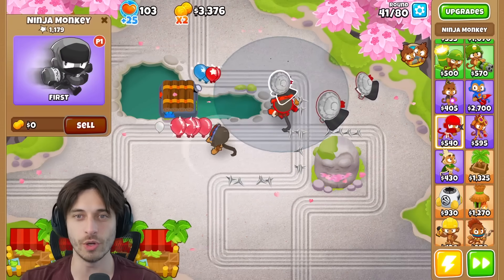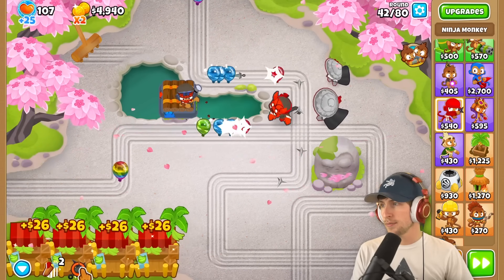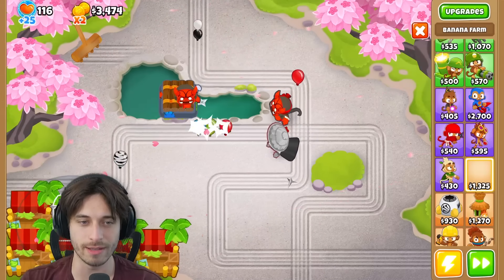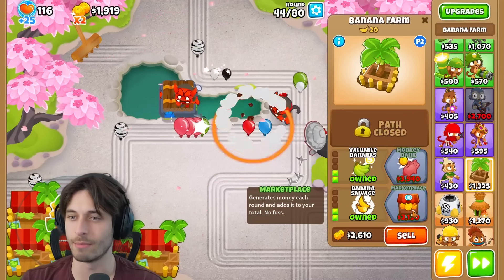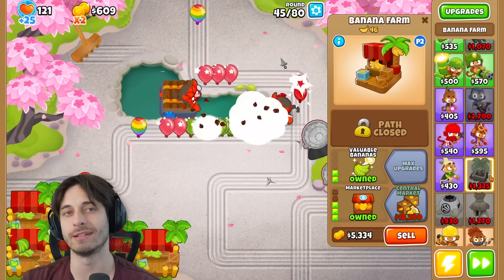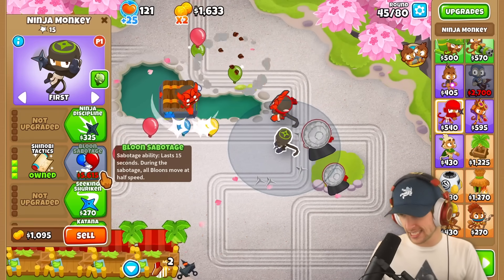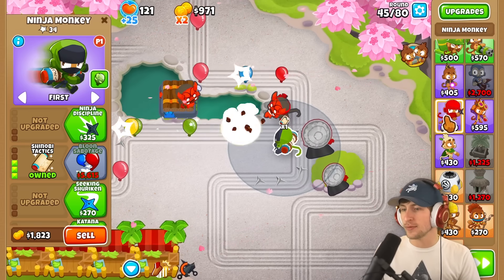I'm moving this guy up. Oh, you got two little guys now. I'm going to move this guy down here and remove this. Just let me know when you need some money, bro. I always need money. I'm just going to keep getting marketplaces until you need actual money. Wait, I just realized I'm gonna go ahead and get some Shinobi Tactics — I can actually buff this guy. I think that's actually going to be solid.